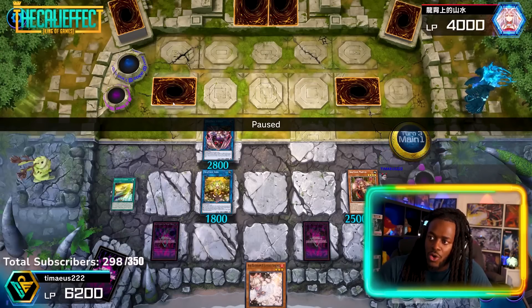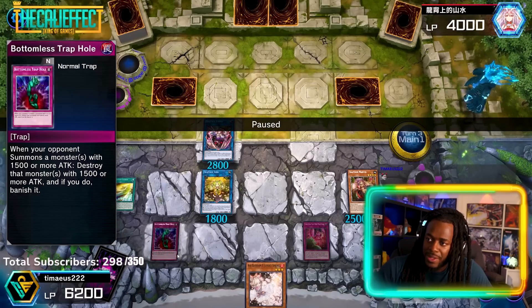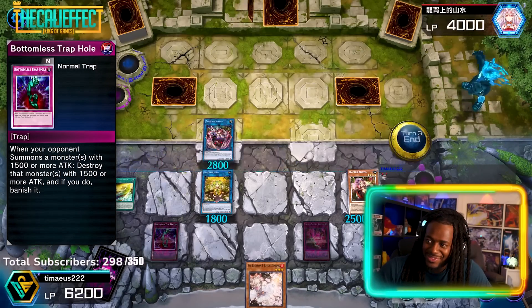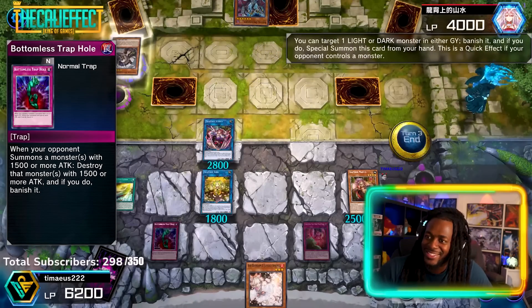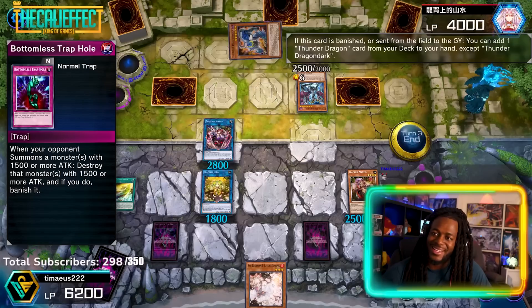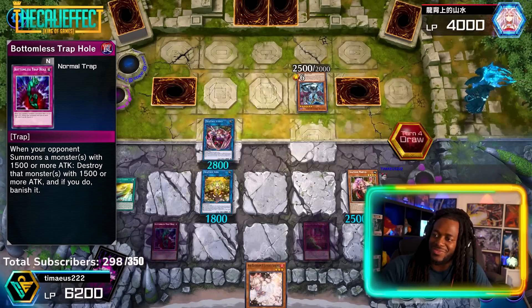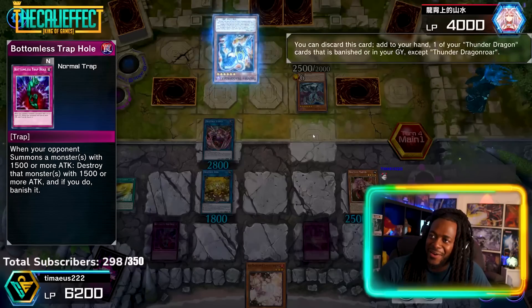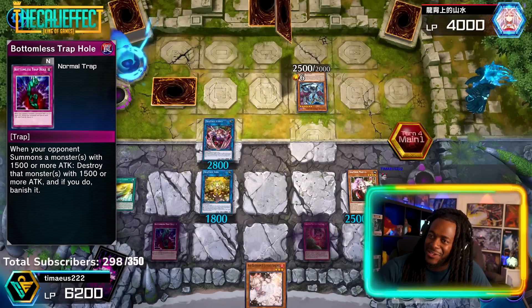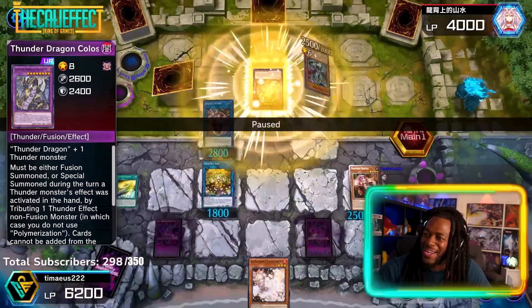None of these monsters are stronger than Protos, but as long as we don't attack into Protos we're fine — we can't Bottomless it anyway. Druid's Worm will then banish Thunder Dragon Dark. Our opponent is going to try to roll us — they're going to get Thunder Dragon Roar.